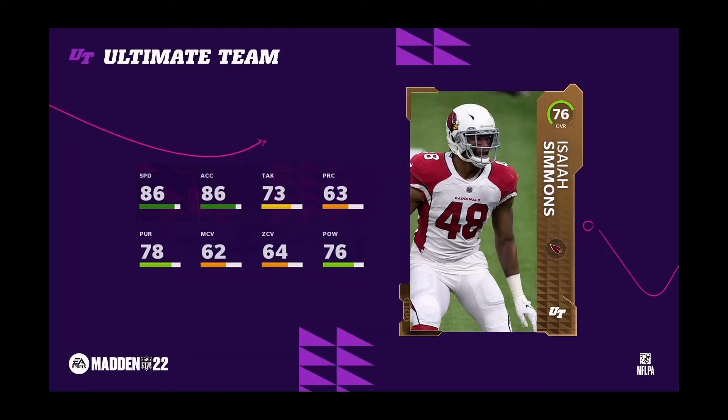Another budget beast that a lot of you guys are going to have on your team, especially your theme team, is Isaiah Simmons. Last year he was a goon and I know this year he's going to be more of a goon. He comes in at 86 speed, 86 acceleration, his hit power is decent at 76 for a gold, and he has 73 tackle.